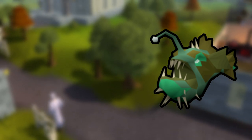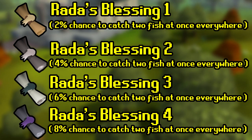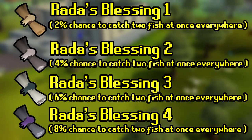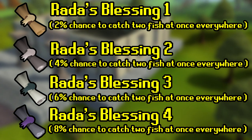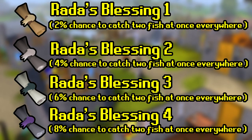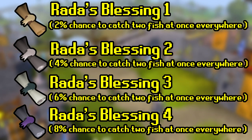Going back to increased fishing yield — we can go into those items now. First up is Rada's Blessing 1, which if you have it equipped gives you a 2% chance to catch two fish at once, including anglerfish. Rada's Blessing 2 is 4%, Rada's Blessing 3 is 6%, and Rada's Blessing 4 is 8%. So if you have a sample size of 1,000 anglerfish and an 8% chance with Rada's Blessing 4 equipped, you're looking at 80 extra anglerfish on average, which is roughly about an extra 100k — that adds up over time, especially doing a long activity like I was.